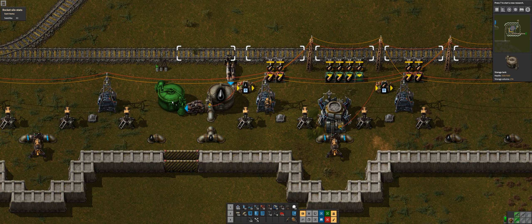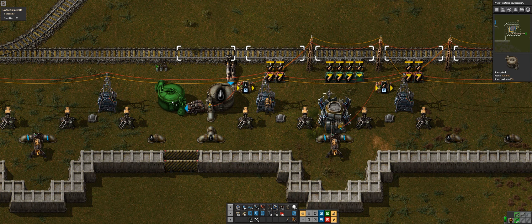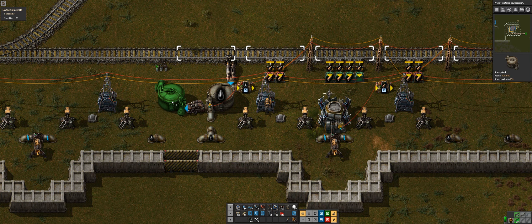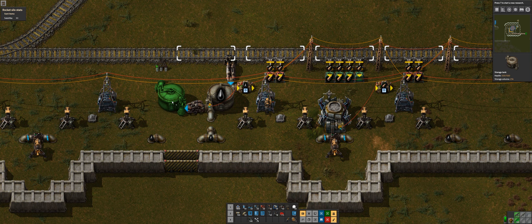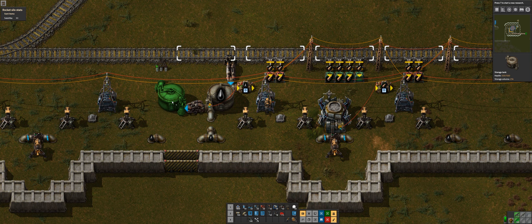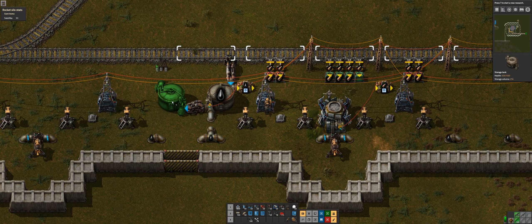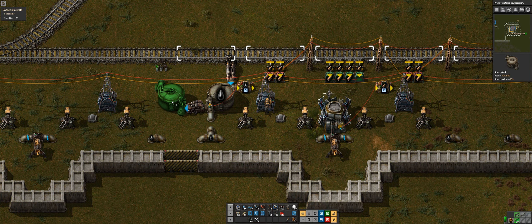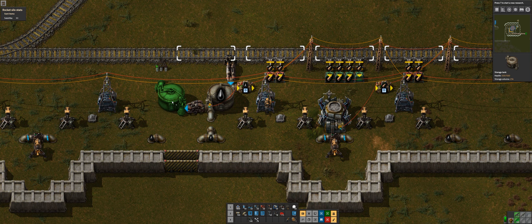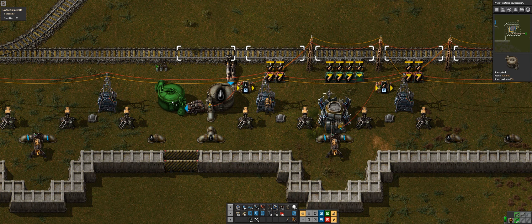If we look at the station, we have the enable/disable and it only gets enabled if D is greater than zero. If one of these gets the D signal, it sends it to the station and turns on the station. We also send the train the D signal. If we look at the train schedule, at the maintenance stop it is waiting for a circuit condition: D needs to equal zero, which means it's supplied both conditions and it can leave the station.